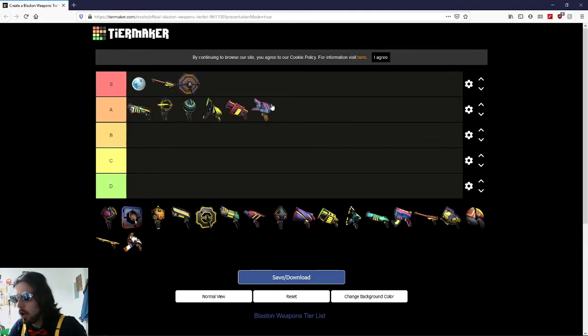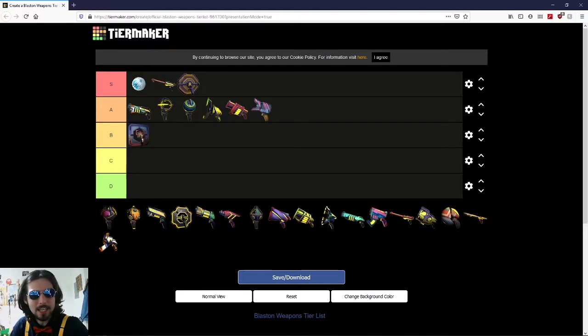Now we're in B tier, and obviously B is for Bunker. Eight second cooldown, big old shield — you can put it in one of four corners. It's got a lot of health; your opponent is going to spend more than eight seconds taking this down. They end up using their weapons to destroy it — maybe they're running Hammer and Hammer Eclipse and waste a six second cooldown on an eight second shield. They've just lost that weapon, and you can go ahead and put up another bunker. It doesn't get up to A tier — it's not nearly as versatile as the normal shield.